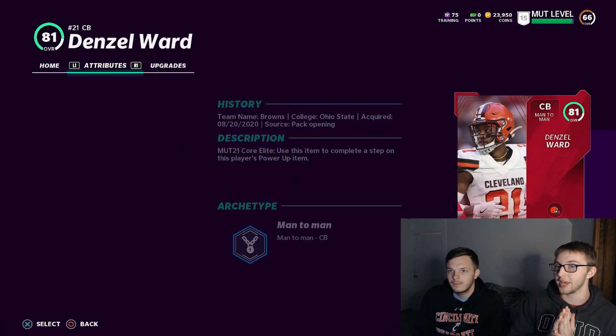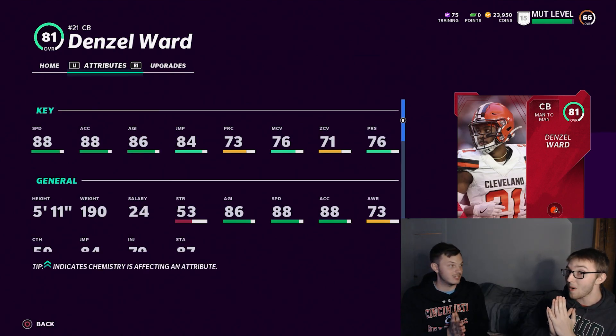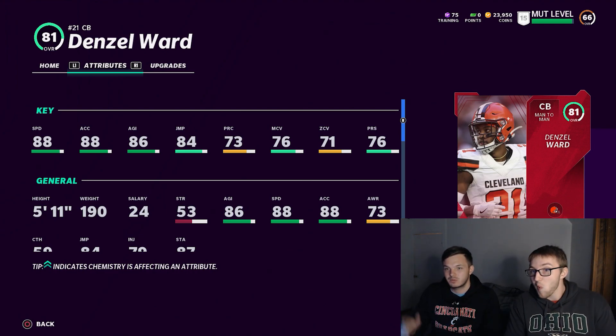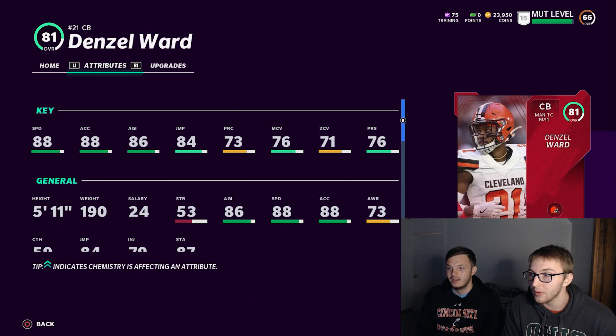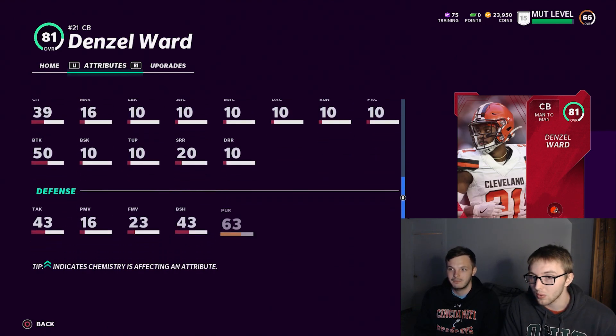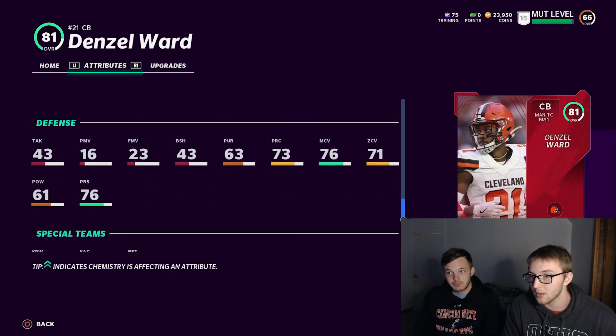81 Denzel Ward! That might be good — oh, that's man-to-man. 88 speed. Dude, he's got to be expensive, but he's not. It's an expensive card that I now have. Because Denzel Ward — he might be one of the fastest corners in the game. What's his coverage? Probably terrible. 76 press, which is good, and 76 man coverage.